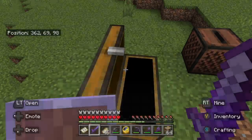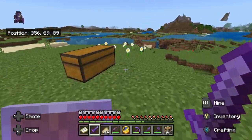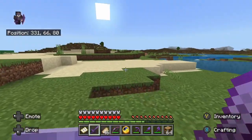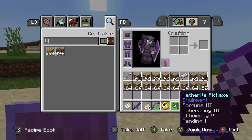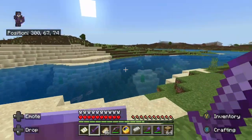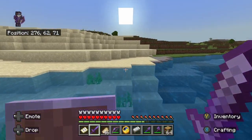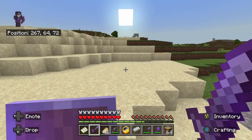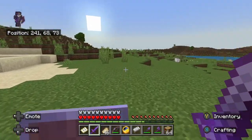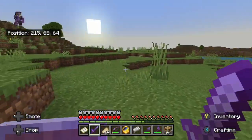Yesterday I did lose one of the villagers to a zombie. It started raining in the world when I was playing, and I thought it was just basic rain, but nope, it was a thunderstorm. One of the villagers died to a zombie, so I had to kill that villager. And now I don't even know what book he traded, so that's a problem, because now I just don't know what he traded.